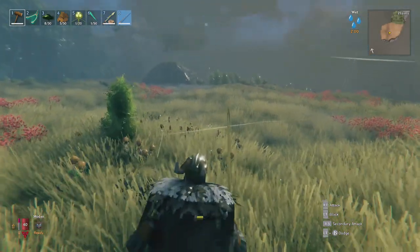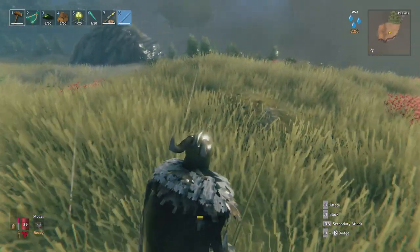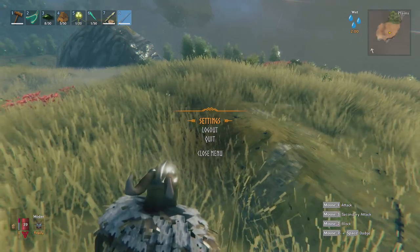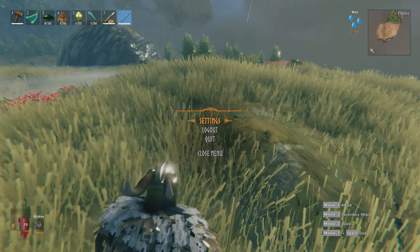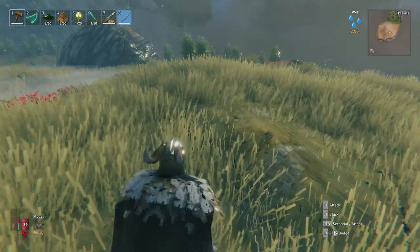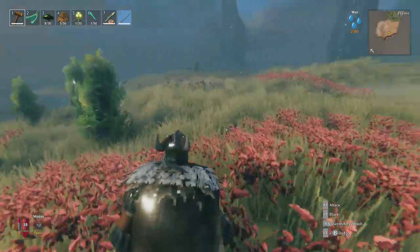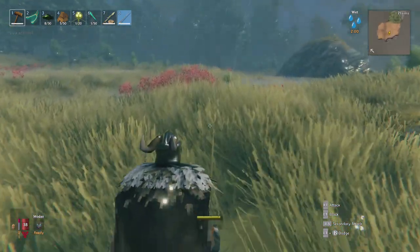Currently those are all the world event bosses, which happen based on what boss you've killed. To address confusion about players saying they've never killed creatures like the troll but still get events: the world only has to record one single death. Mobs fight each other, so if a troll was on the border of a black forest and a mountain, it might have been killed by other creatures while you passed by. That explains why you get events even though you haven't done the action yourself.